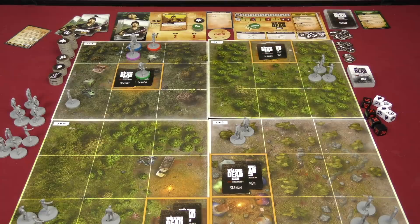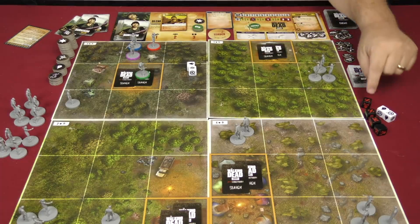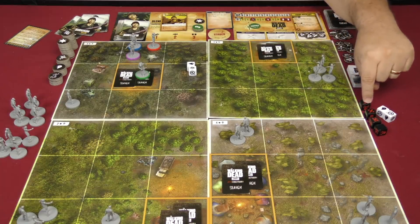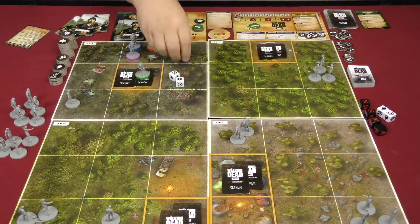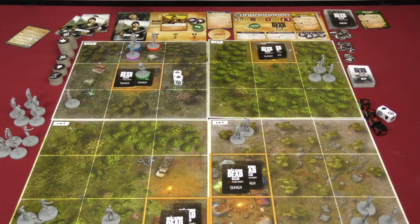For a search action, Glenn uses the interaction card, rolling two dice — one black die is added for each stress token he has, and one for each walker in his zone. He has neither right now, so he rolls two dice looking for checkmark symbols. He didn't get any. If he had a focus token, he could convert a focus symbol result into a success. For every focus symbol rolled without a focus token to use, you take a token for future use.